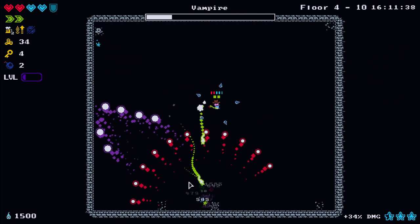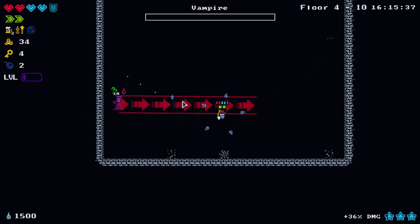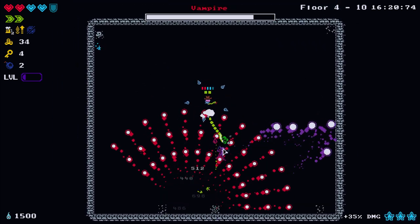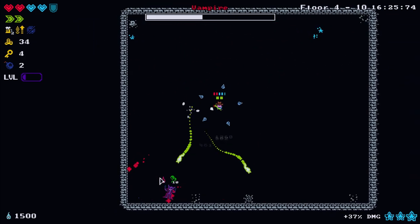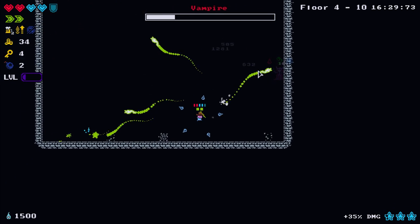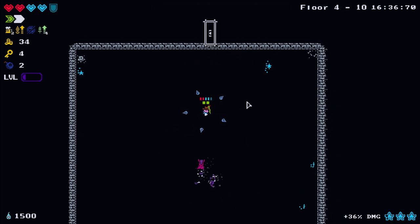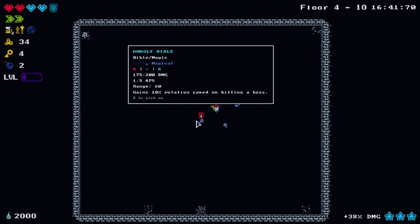The DoT damage with the boss isn't that bad - I'll try to get the full stacks of poison on, and it doesn't really matter if I don't hit all the projectiles since the DoT itself is doing quite a lot. The boss should die in a second - fantastic! We got a bible - strength A, intelligence A.